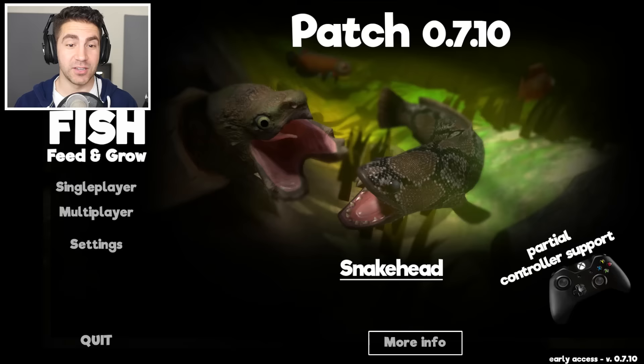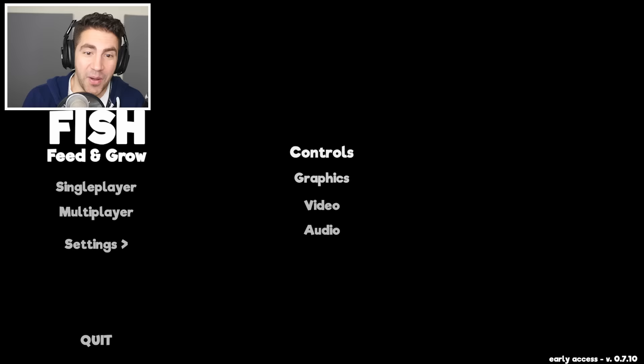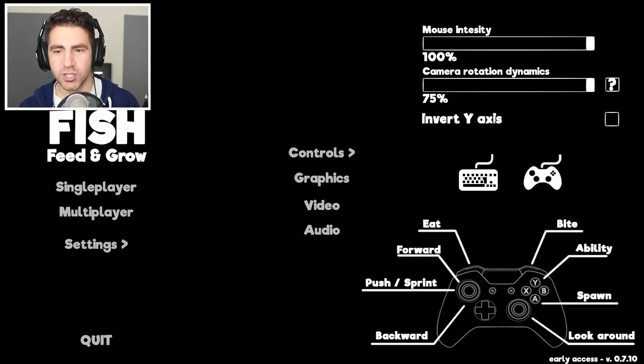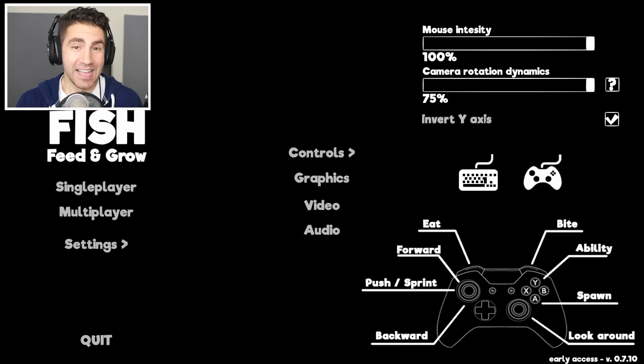My first time using the controller. Wait — up is down, down is up. I think I wanna change that. Let's go back to the main menu so you can see the controls. Also guys, if you're excited for this new snake head, let's aim for like 777 squillion likes or something — that's not a real number, but hey, if we can hit it, that'd be amazing. So these are the new controls: invert Y-axis. I don't wanna do this for the keyboard, I do wanna do it for the controller though. Eat is left trigger, white is right trigger, forward, push to sprint, ability is Y, spawn is A. Seems pretty straightforward.